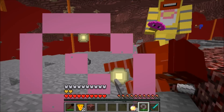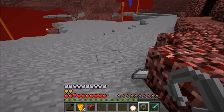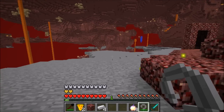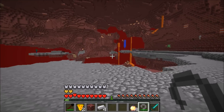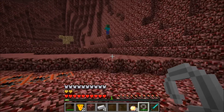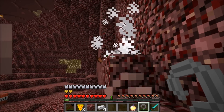It only takes one hit to kill them, and they drop iron sometimes. Foxy will drop the hook if you're lucky. As of now I don't think there's any way to craft the hook — you have to kill Foxy and hit him right in the head to take his hook. He doesn't drop it all the time though; sometimes he just takes it with him.